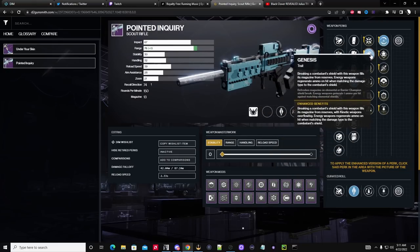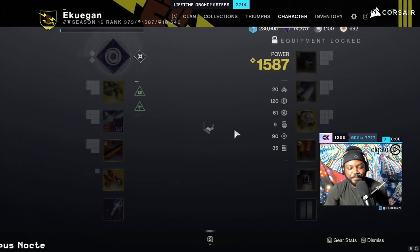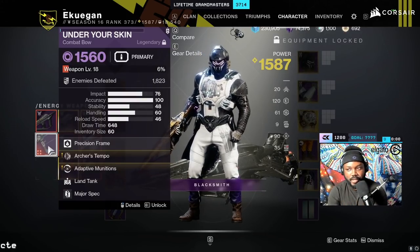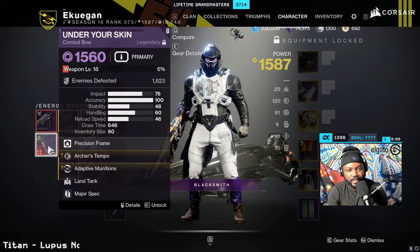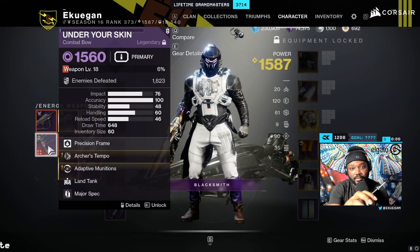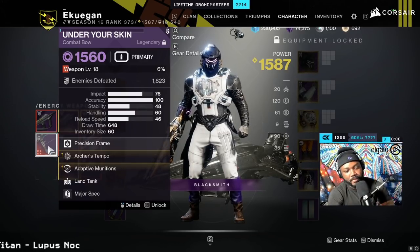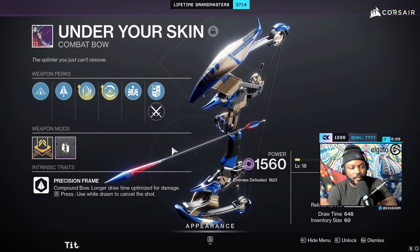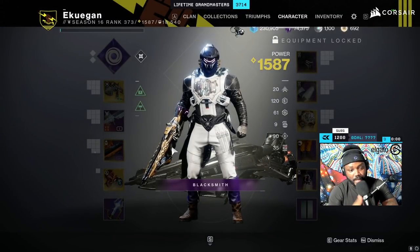The main factors are Armor Piercing, Genesis, and Adaptive Munitions. Now I'm going to demonstrate this in action. I also want to say that Under Your Skin felt underwhelming — it does more damage per shot to the barrier shield in a GM, but it takes two shots to break. The scout rifle does less damage but also takes two shots to break. That means Adaptive Munitions doesn't scale on the damage of the weapon — it scales on how many times it hits the target.